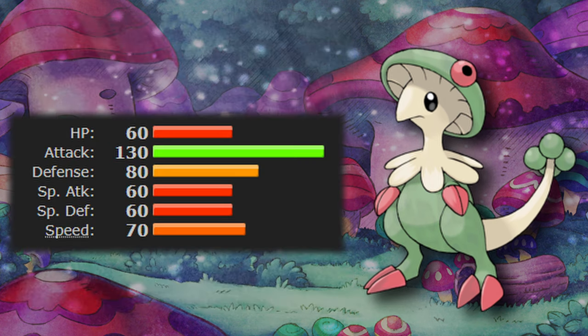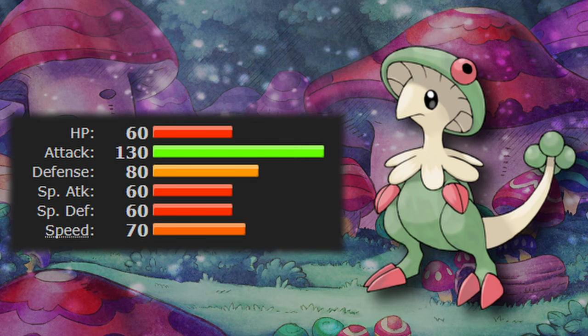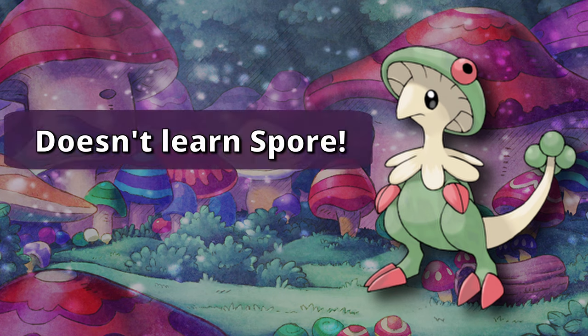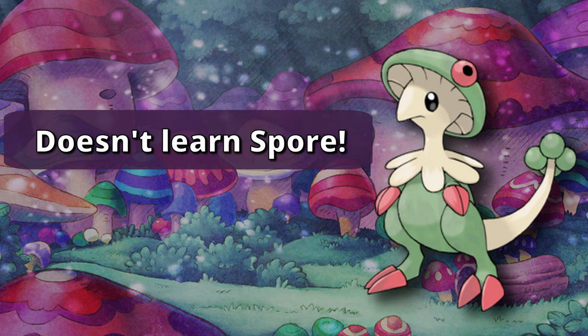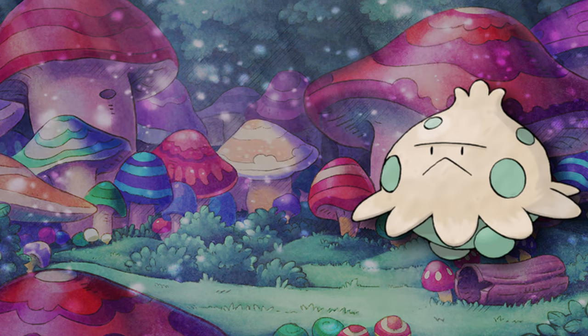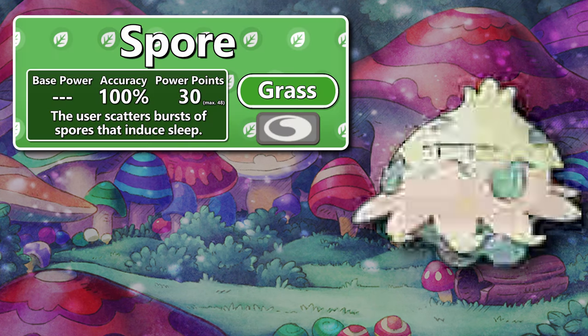Putting opponents to sleep also grants you free turns in battle to deal damage with that massive base 130 attack stat. The key thing to remember though is that in almost every game, Breloom doesn't naturally learn Spore itself. Instead of letting Shroomish evolve at level 23, you have to train Shroomish until it learns Spore, then let it evolve.